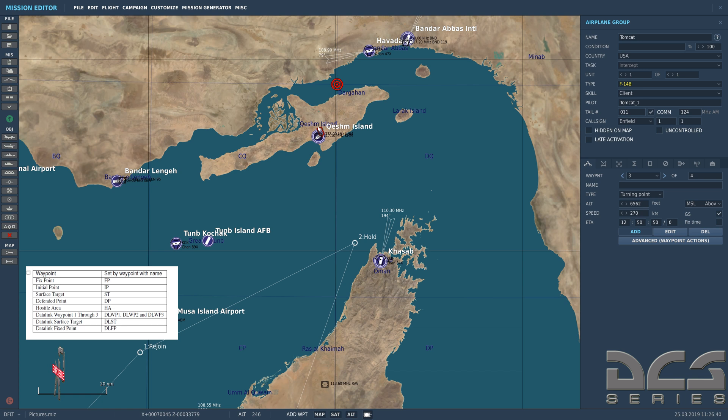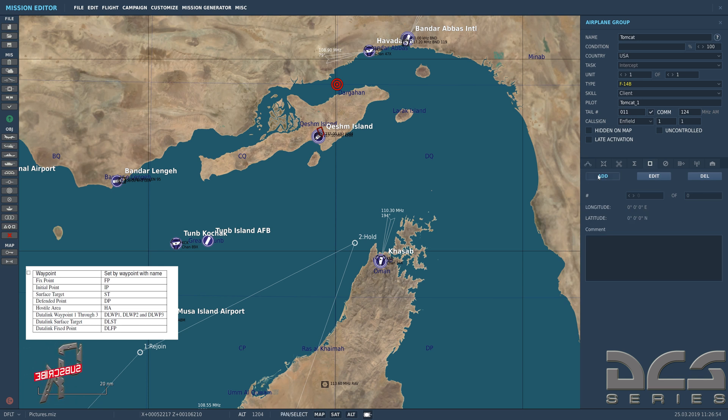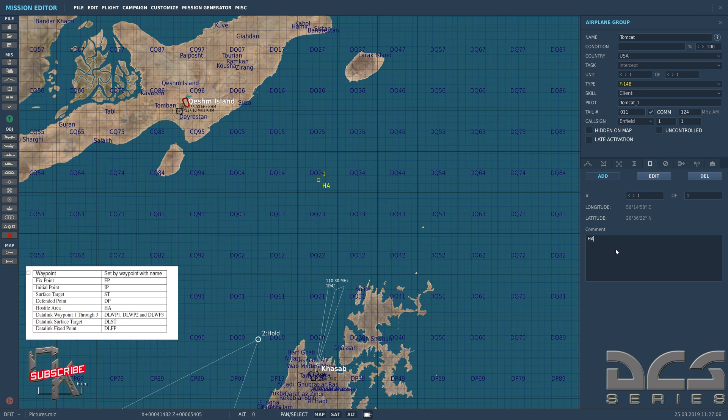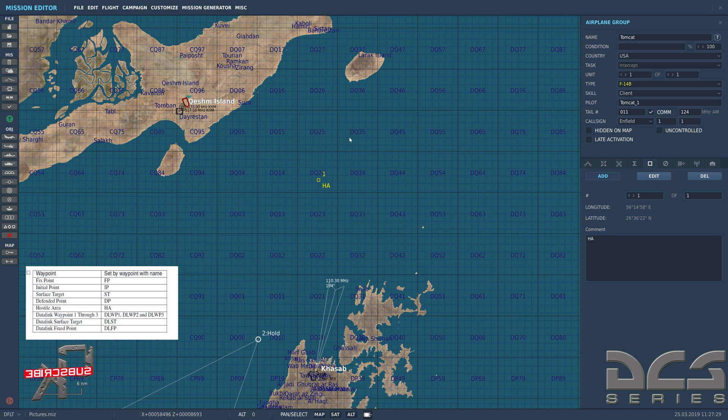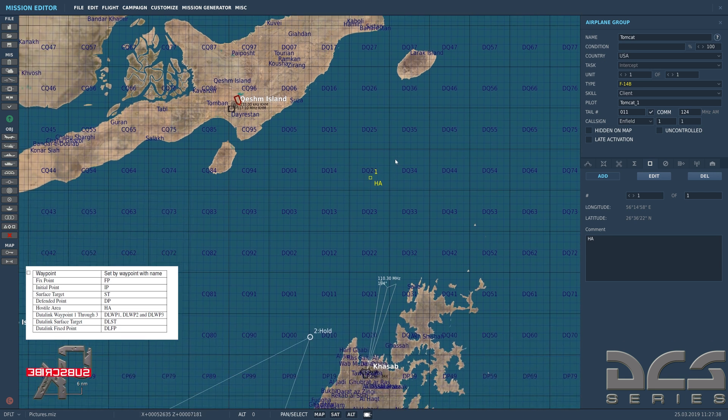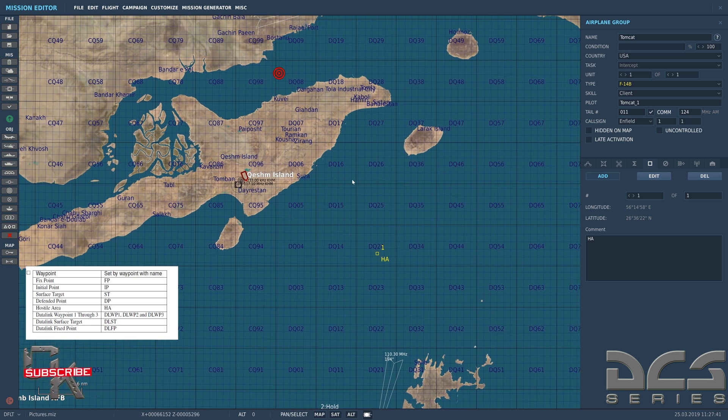Now how do you navigate to your target? In the mission editor there's a window called 'Navigation Target Points' — its 'Add' button is highlighted by default. I'll click it and title this one 'HA' for Hostile Area. This is a navigation point you can tell Jester to go to — it'll show up on your VDI and HSD, navigating you to that hostile area. So HA is titled that way so we know we're entering an AO.